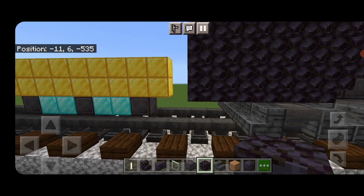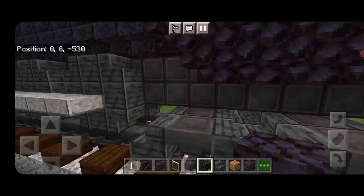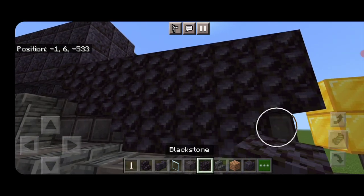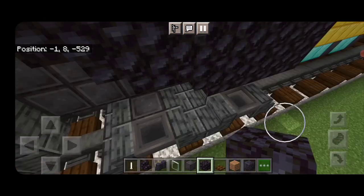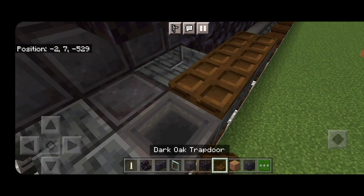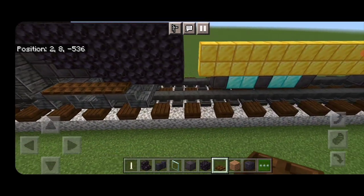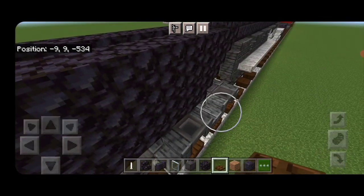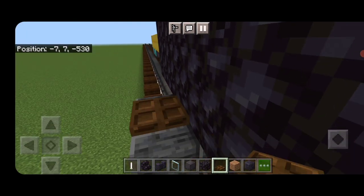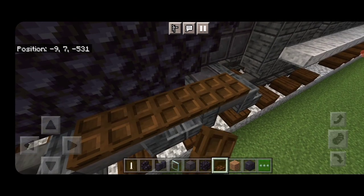Do the same thing on this side: one more upside-down blackstone stair and a row of blocks to the back behind it. Then come up on the edge of this truck, crouch, and get four dark oak trapdoors across the top. Do the same at the other side — four dark oak trapdoors across the top of this back truck.